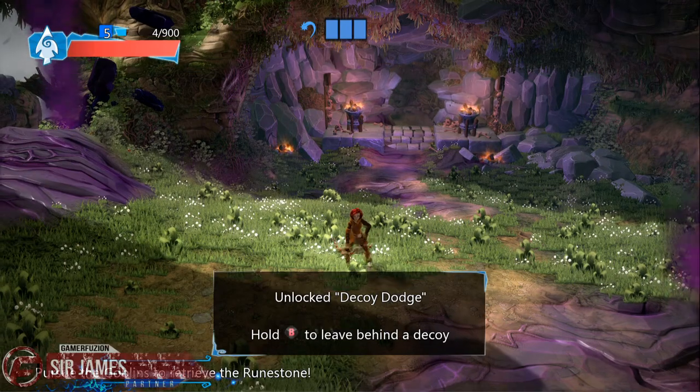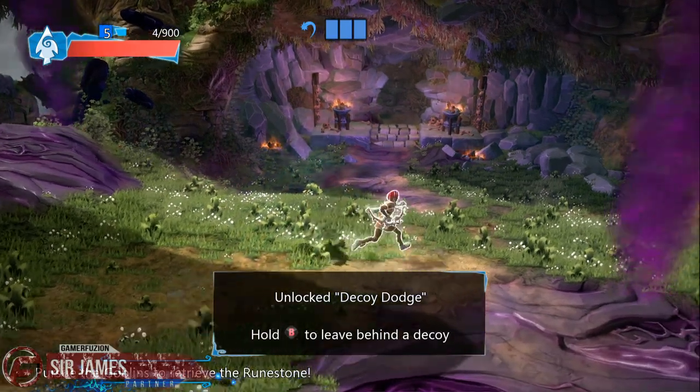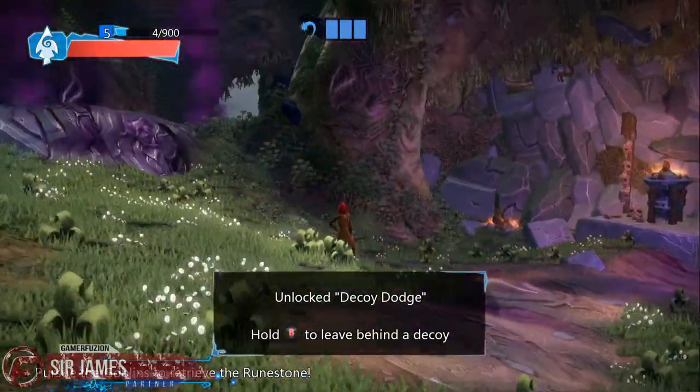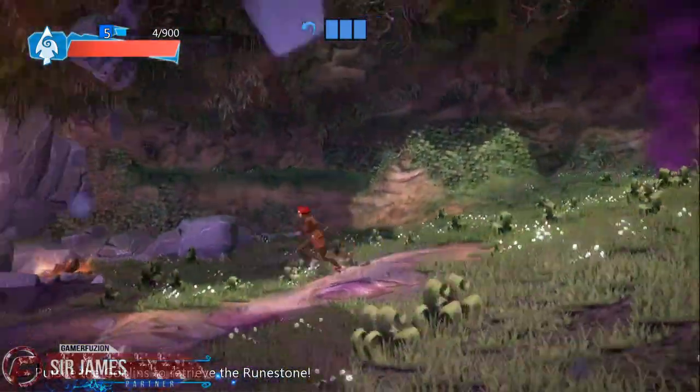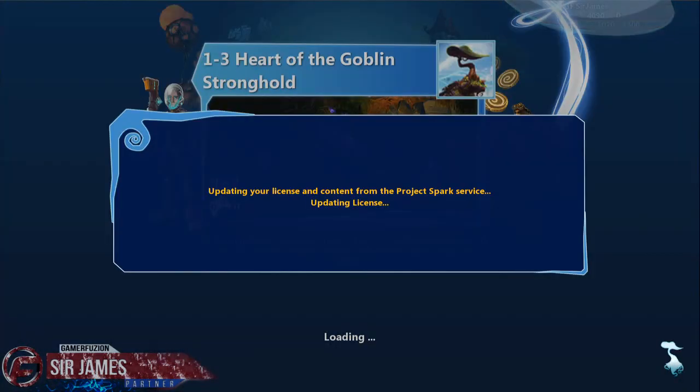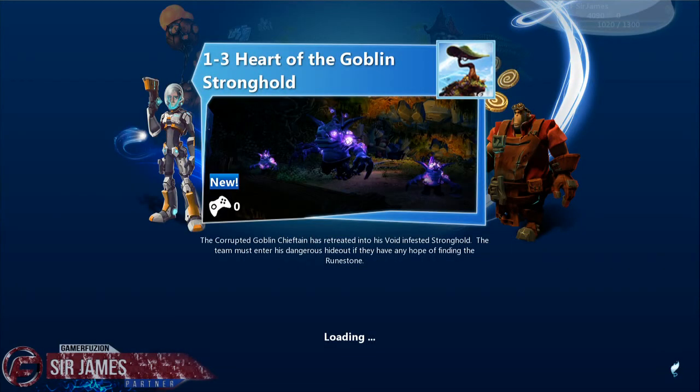Hold B to leave behind a decoy — sweet, it's always nice to have a useful ability. The team entered the mysterious cave with cautious excitement, for they had never been closer to recovering the runestone. Alright, so this is the next chapter. If you guys have any questions, leave them in the comment section down below. And always remember guys — Gamer Fusion empowers your game.